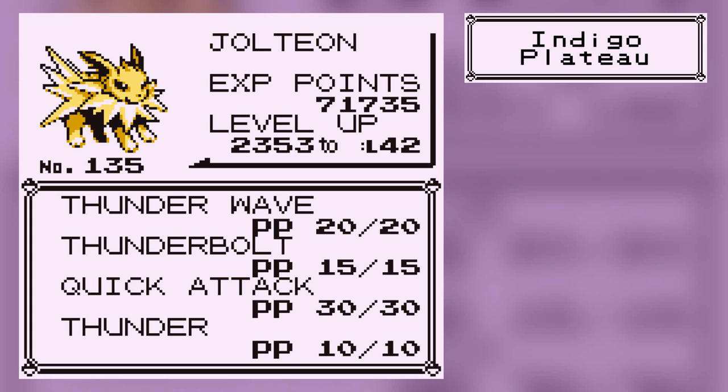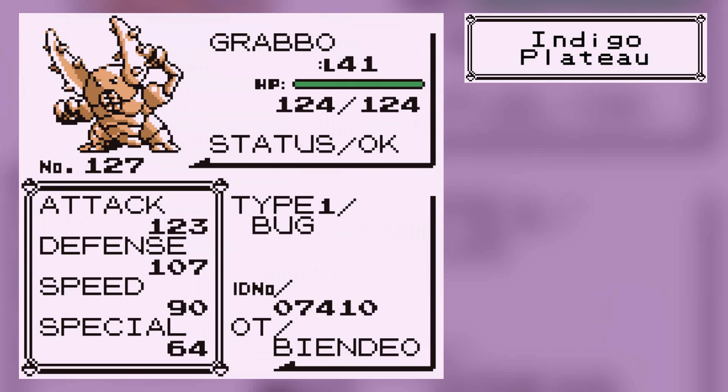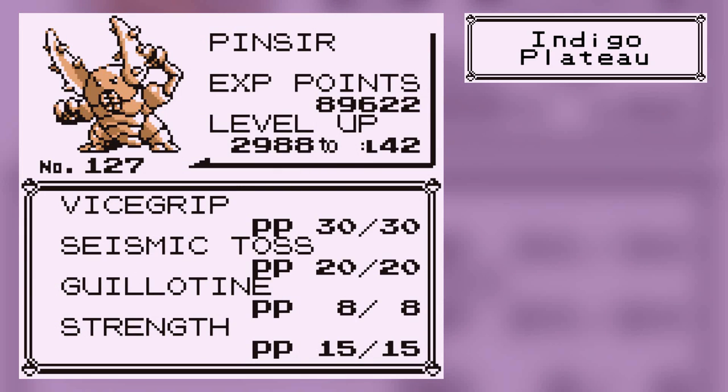Thunderbolt would kill them very easily, so since there are no legendary birds left, I taught Thunder. We have Pinsir — Grabo. He's got a really good attack. I have basically maxed out the PP of Guillotine, because that's always nice. He's also got Vice Grip, Seismic Toss — which will definitely come in handy against high-defense Pokemon — and Strength. Unfortunately he doesn't really learn a lot of TMs, so I don't have many options.